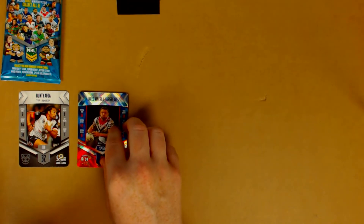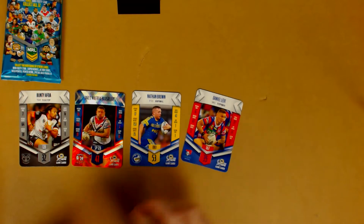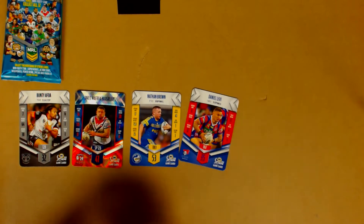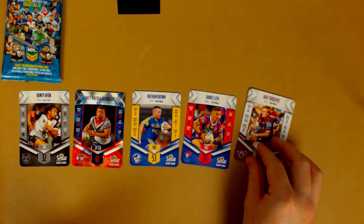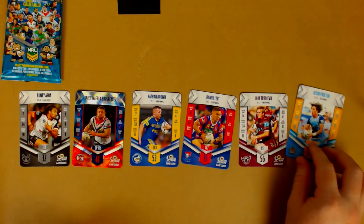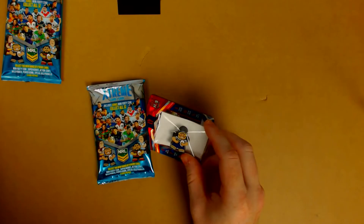Here we have a pretty good one — Jared Waerea-Hargreaves as our shiny. Very, very good. We get Nathan Brown from the Eels, then Denny Levi. We then get Jake Trbojevic — very good pick up — and Kevin Proctor, another good pick up. The highlight is obviously Jared Waerea-Hargreaves. I'm surprised there aren't other special cards, just the shiny Hargreaves. Maybe Jonathan Thurston counts as a special card — not really though.